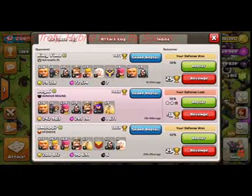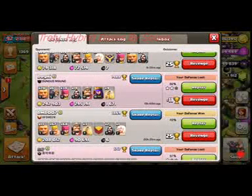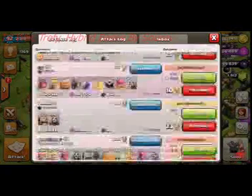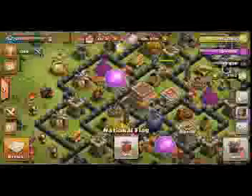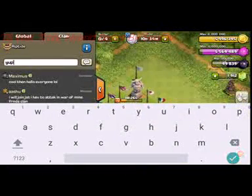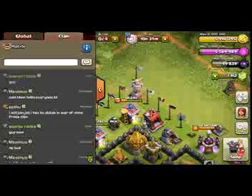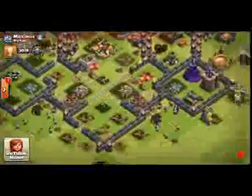We just do the attack, and whenever Town Hall 8 attacks us, the guy who attacks me will get around 82% because the defenses are strong. I have defended against this kind of Town Hall 8. See these troops — they can use solid troops. There's also a Town Hall 9 whose base is mostly awesome, but in this video I am going to tell you about my Town Hall 8.